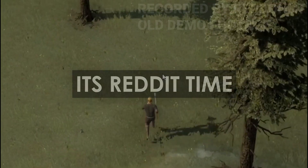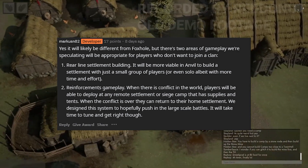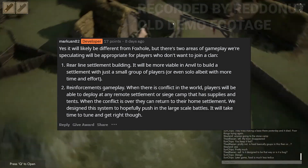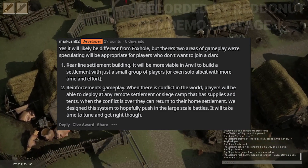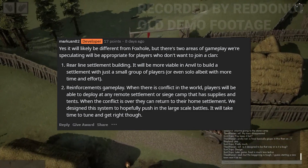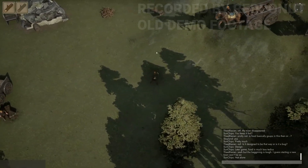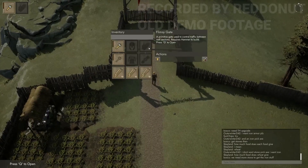In response to concern that clans may lead to cliques, they speculate there will be two areas of gameplay appropriate for players who don't want to join a clan. The first is rear-line settlement building — it's going to be more viable in Anvil to build a settlement with just a small group or even solo. The second is reinforcements gameplay: when there is conflict, players will be able to deploy at any remote settlement or siege camp that has supplies and tents, and when the conflict is over they can return to their home settlement.